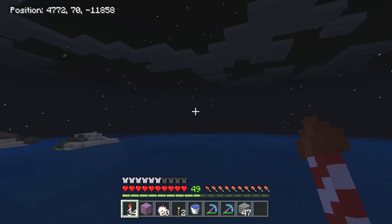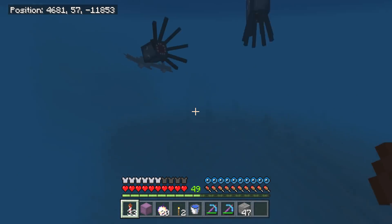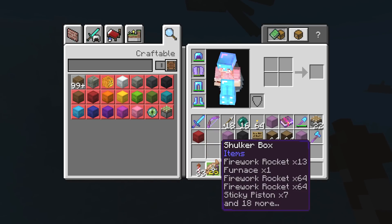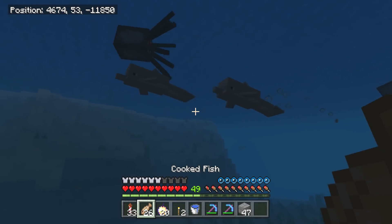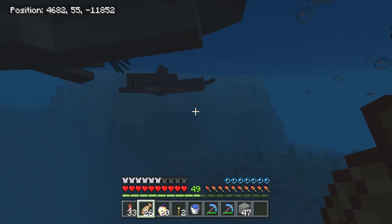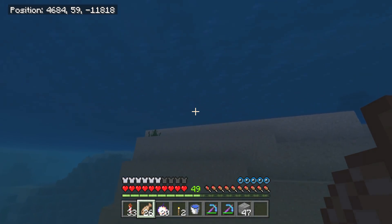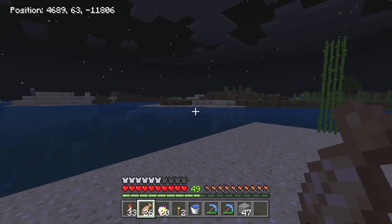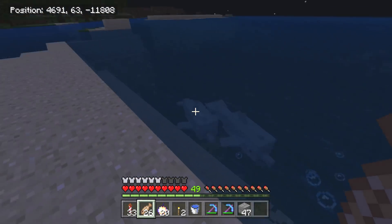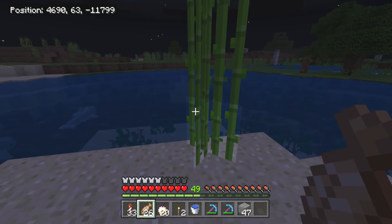Somebody told me today that if you give dolphins raw fish, they'll take you to treasure. I always get off topic. I'm gonna get out of here — we got the ocean, we're going to start this house. There are dolphins here. Why did you jump on land? Caw caw. This is our new home right here.